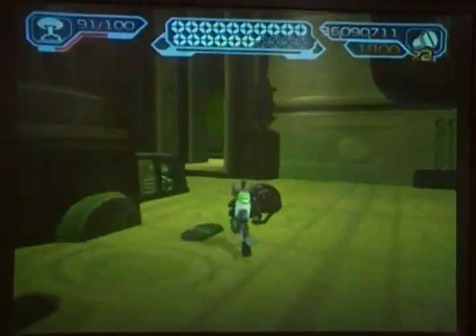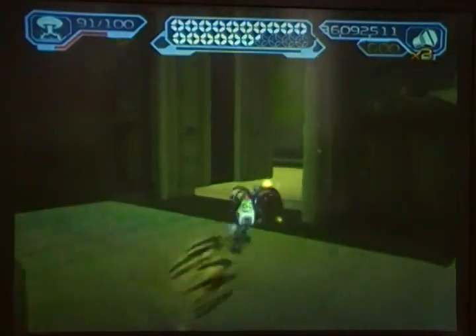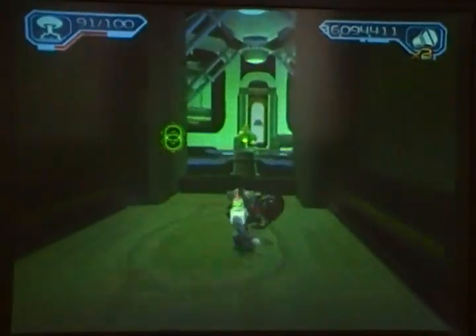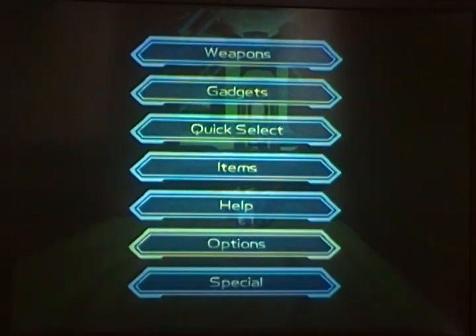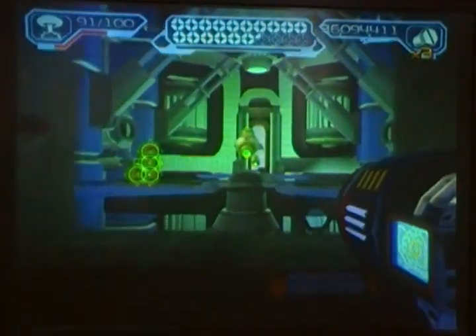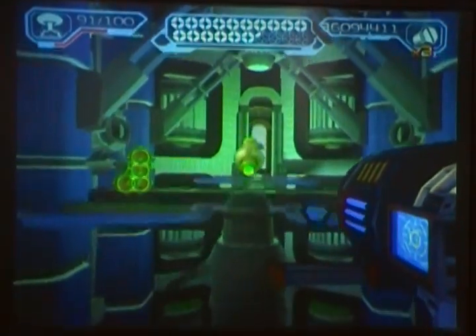So the first one I'm going to show you is a pretty big shortcut glitch that you can use to skip a really big chunk of this planet. You have to be in first person mode and you get to this room right here and climb up this wall.